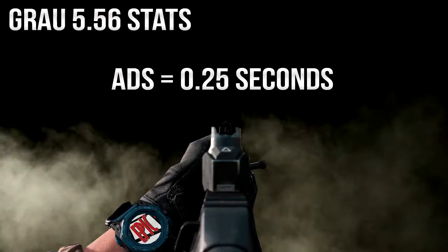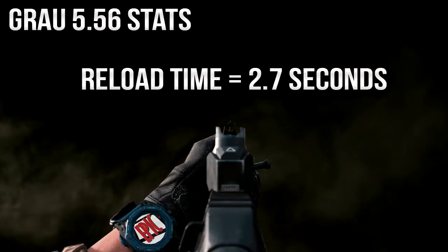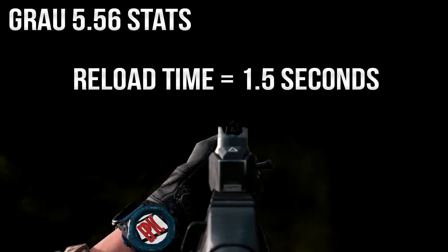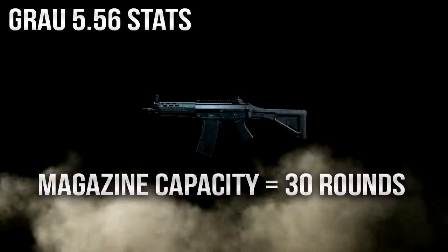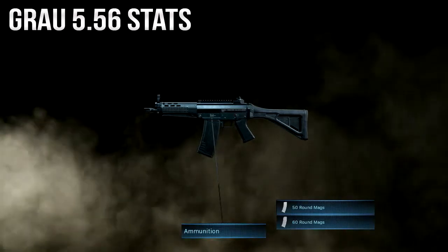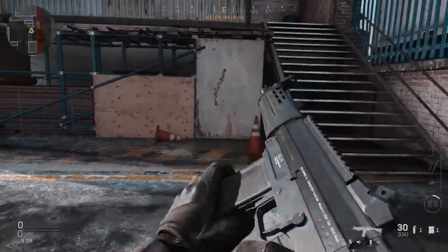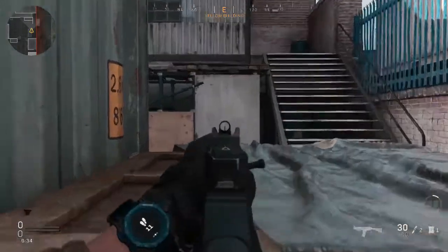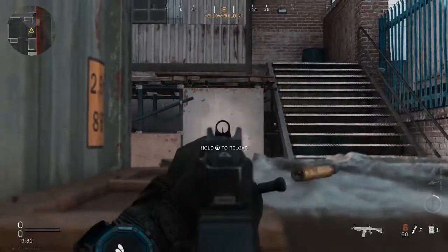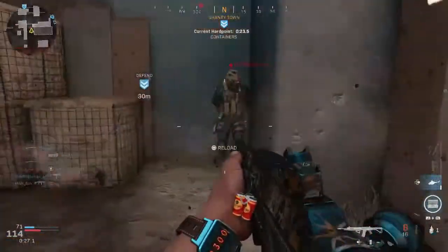Standard aim down sight speed is average at 0.25 seconds. Reload time is decent at 2.2 seconds with 2.7 seconds for the full animation. Reload is quicker however with Sleight of Hand, gifting you with 1.5 seconds as opposed to 2.7 seconds. Standard magazine capacity is 30 rounds per mag, with additional attachments allowing you to have up to 50 or 60 rounds per clip. Hip fire spread is average and is only effective should you be within close quarters of your target.